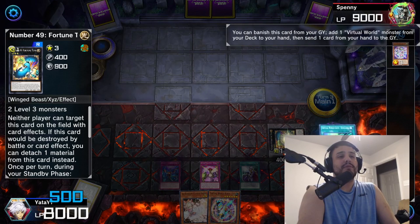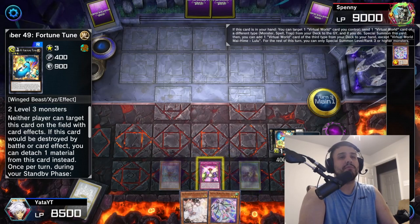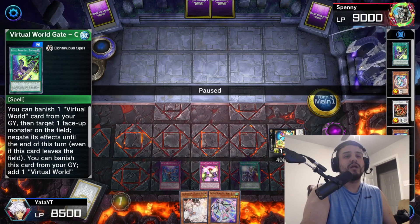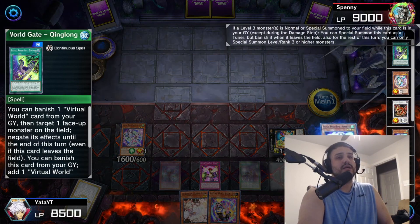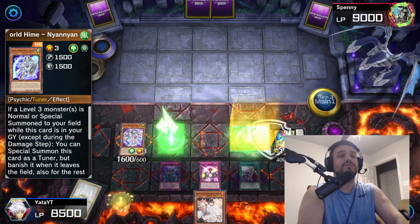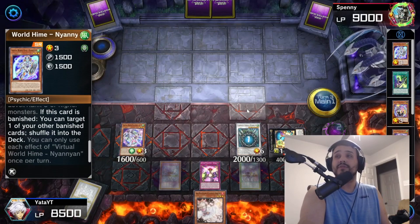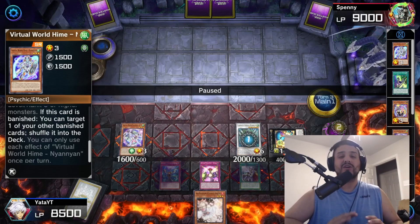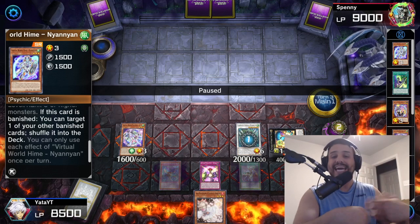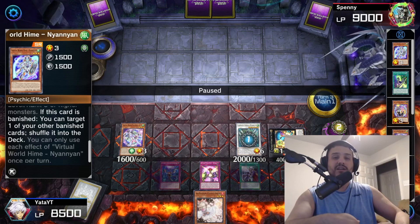During the standby phase I gain 500. I activate Chinglong to grab Lulu, discarding Lily. Lulu sends another Chinglong and I grab GG. Nyan Nyan revives herself because a level-three was summoned, I activate GG's effect and Shuanhu, then synchro into Charge Warrior, drawing a card, plus shuffling back a card with Nyan Nyan. This deck is very scary — one reason Konami hasn't given it more support is because it has basically endless resources. You can shuffle back anything from the graveyard or banished pile with Nyan Nyan, Chuchi, and Shenshin.